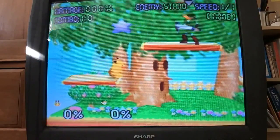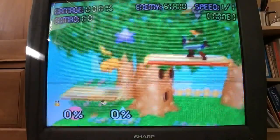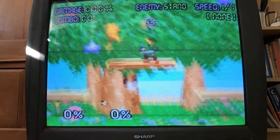With Pika, one thing I like to do is short hop straight up and then immediately go left or right and you perfect land on the platform. Maybe that wasn't perfect, but pretty close to it.